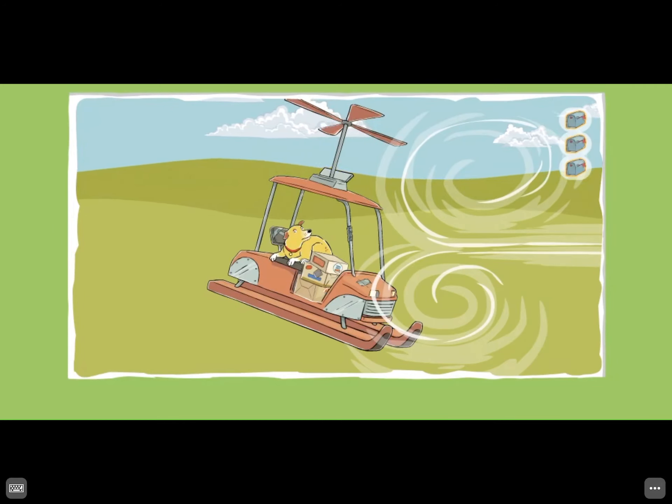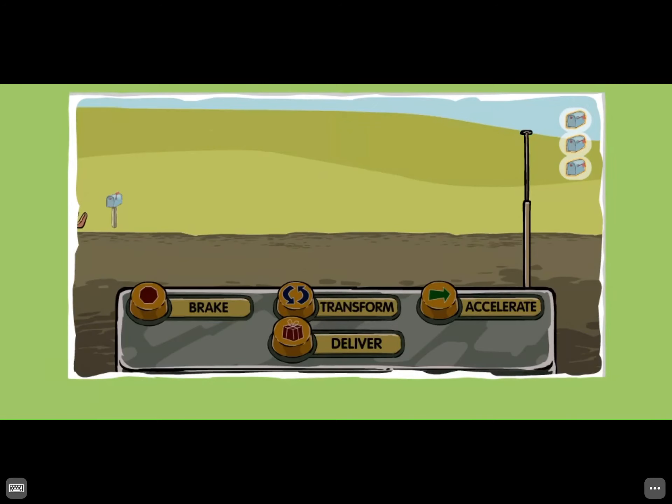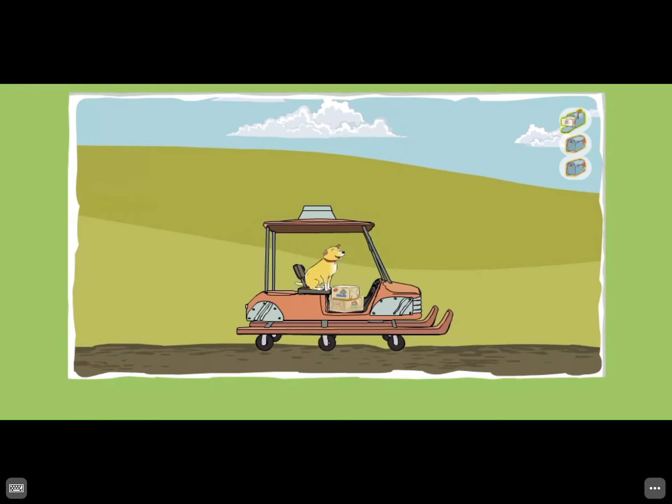Turbulence means the wind is bumping us. The mailbox! We need to stop! Break! Press the Deliver button to put the package in the mailbox. One package delivered!